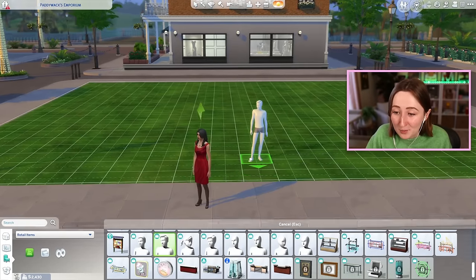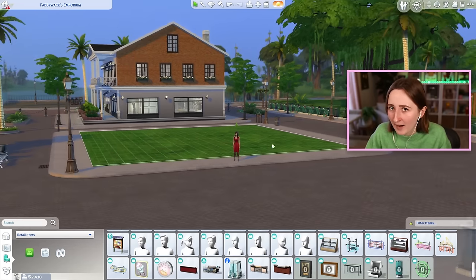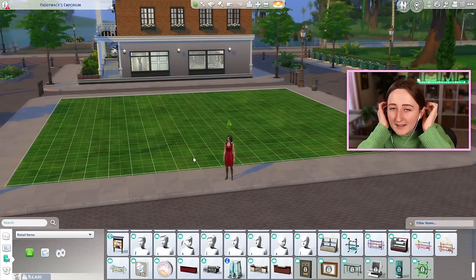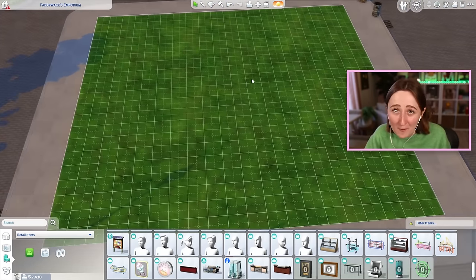I've done this before using the retail system from Get to Work, but I had to stop, and then we couldn't really do it for a while — even when Wedding Stories came out — because the mannequins were completely broken. When the wedding pack came out and we couldn't make a wedding dress shop, all I wanted was a real place to have my Sims try on dresses, but the mannequins would completely crash your game. I just tested it now though and I didn't have a crash, so I think we might be okay. I don't trust The Sims, but I'm gonna build it anyway and hope for the best.